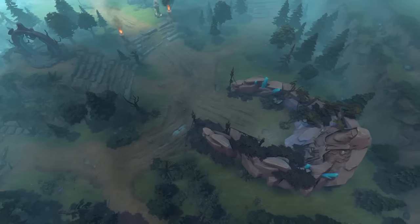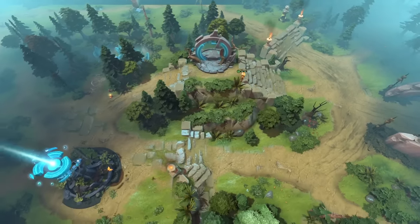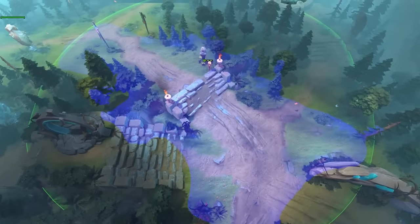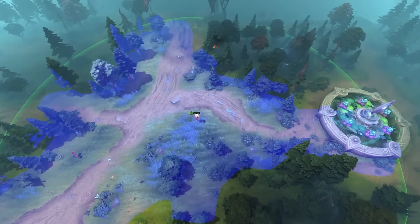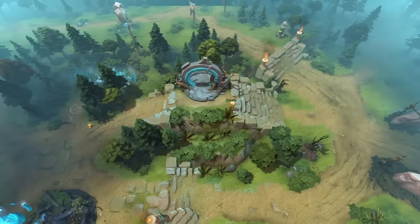As for radiant Roshan wards, I didn't notice much variation. The most common one I've seen is the classic ward near the twin gate. There are some spots like to the south closer to the outpost, at the top of the stairs by the watcher, or further out in lane to see the enemies before they arrive, but the most common wards I see are near the twin gates.